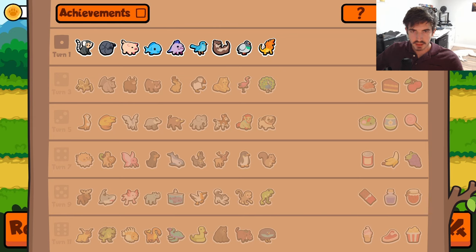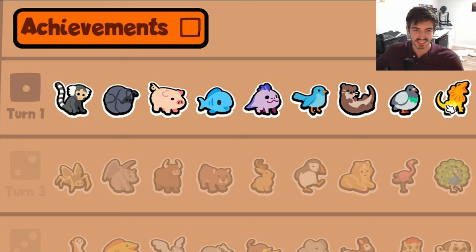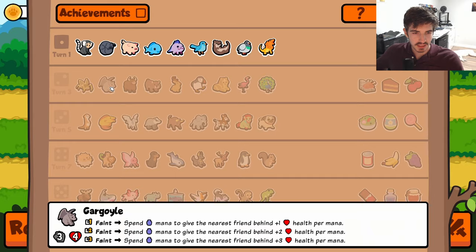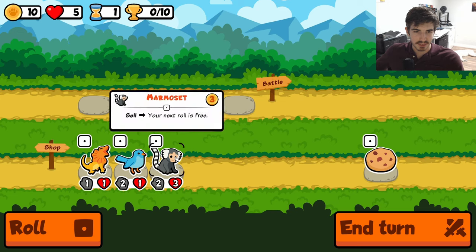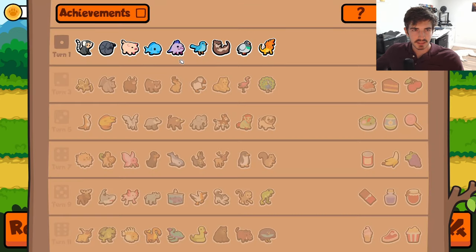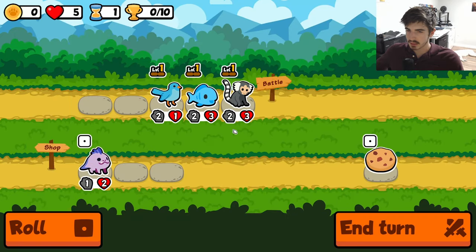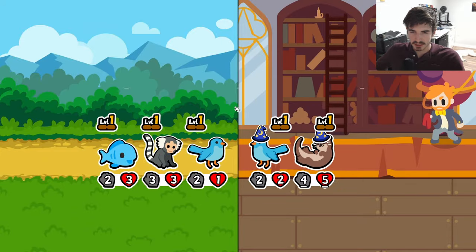Seems like kind of a weird weekly honestly. We got frilled dragon again with no faint pets in tier one. We've got one here in tier two — gargoyle — but gargoyle doesn't have any mana synergies, so this is just a mess. We're going to play it nice and easy. Bluebird, probably not. We're looking to sell marmoset and just hope it hits the fish.